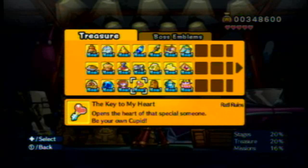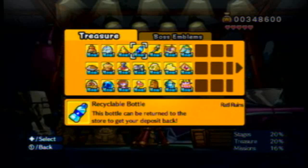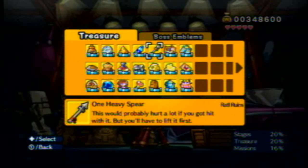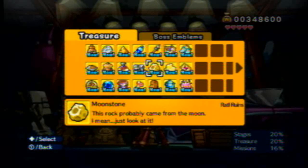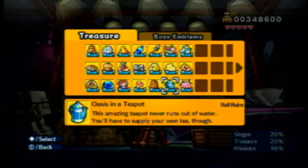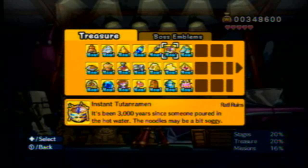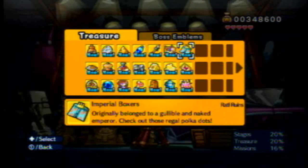Key to my heart — opens the heart of some special someone. Be your own Cupid. I wish I had one of those. Silver armor — forged of pure silver. Stylish? You bet. Practical? Not in the slightest. Recyclable bottle — can be returned to the store to get your deposit back. One heavy spear — this would probably hurt a lot if you got hit with it, but you'd have to lift it first. And moonstone — this rock probably came from the moon. I mean, just look at it. Manly Moai. Oasis in a teapot — this amazing teapot never runs out of water, but you'll have to supply your own tea. Golden tissues — you don't know what luxury is until you blow your nose on 24K gold. And instant Tootin' Ramen — it's been 3,000 years since someone poured in the hot water, and it's maybe a bit soggy. How many times have I said 'that's awesome'? But that's the only way I can describe it.